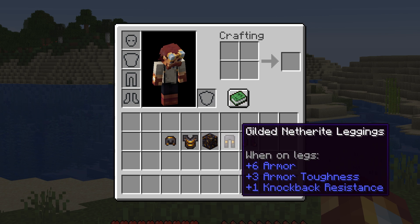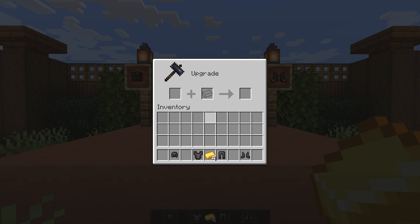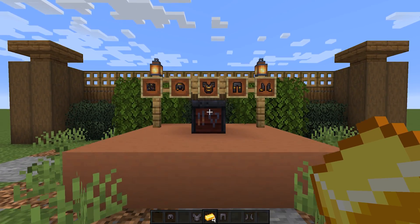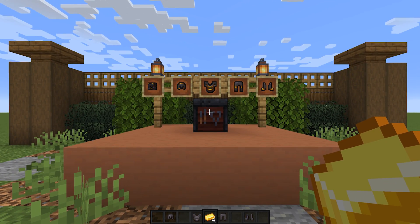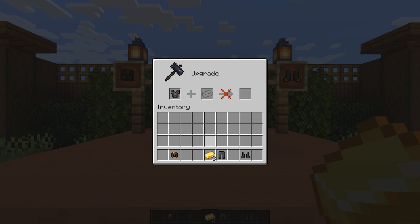So our first idea is the ability to create gilded armor. The smithing table's name does say 'upgrade,' so we should certainly be able to upgrade to various different tool sets and armor, as opposed to just creating netherite. You can see that we can combine netherite with gold to get gilded netherite armor. This armor wouldn't necessarily be any stronger, but instead would have a unique perk that other armor wouldn't have.